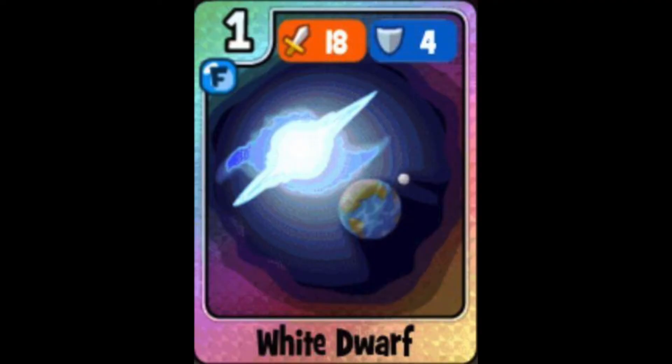Coming in at number six is White Dwarf. It has 18 attack and 4 defense, and when fully leveled up that's 34 attack and 20 defense, for a total score of 54. I like this one better than Virus because its total score is 54 versus Virus's 53. Even though it has one less attack, it has two extra defense, which is a bit more practical for use in your Heroics or Arena deck. The White Dwarf card comes in the Tiny Pack.